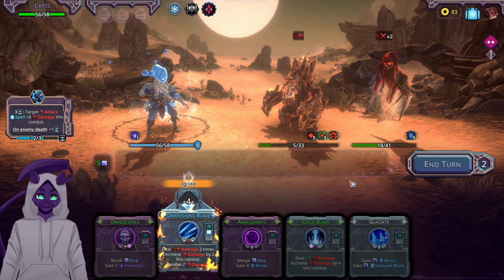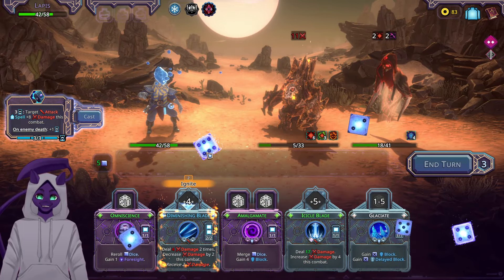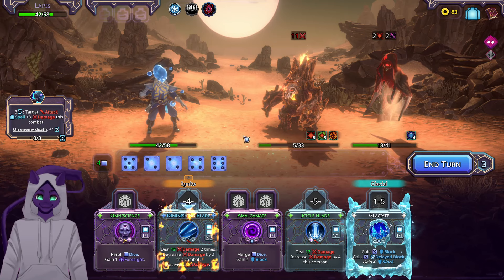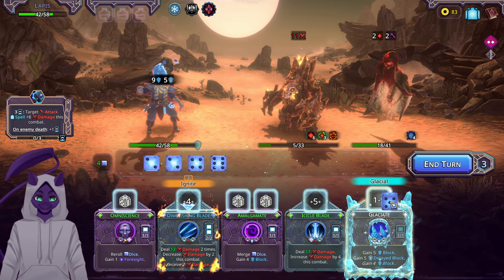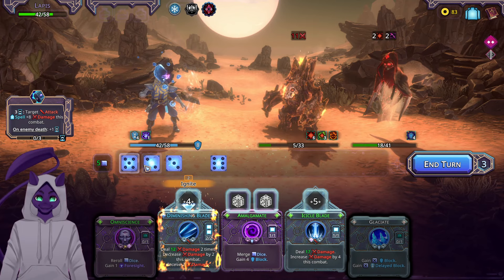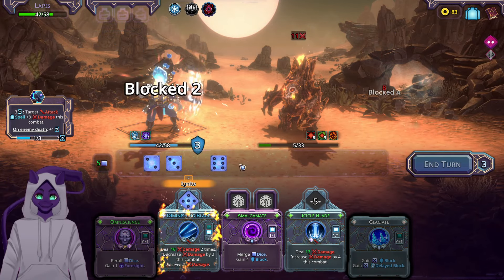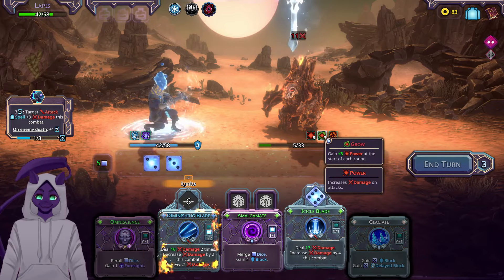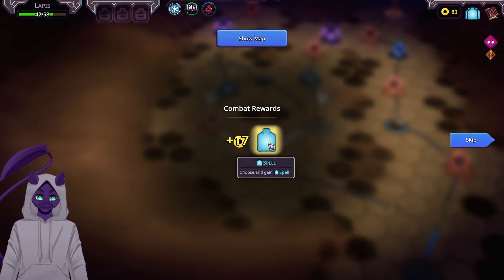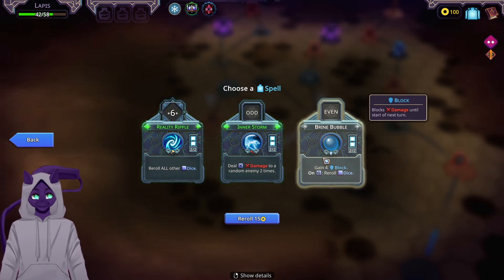Pop these in here now — it's gonna hurt a lot. Cast target attack spell and it gets plus eight damage this combat. Oh, that's real nice. Reroll. Kill him. Oh cool, that doesn't work exactly how I thought it would — nice. And you're taken out. Nice. Grab that, grab a spell — reroll all their dice, gain four block on a six, reroll the dice. I'll take Inner Storm.